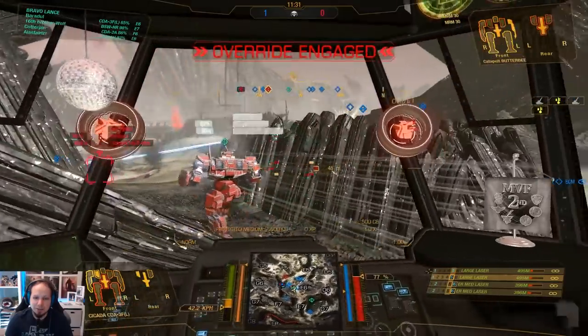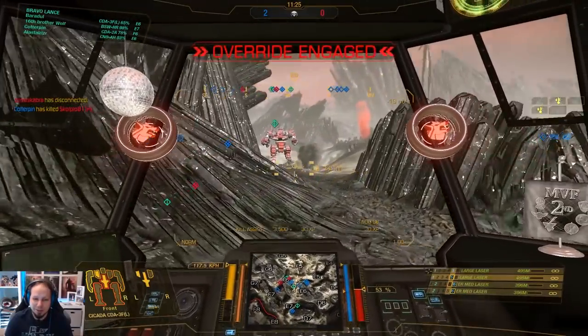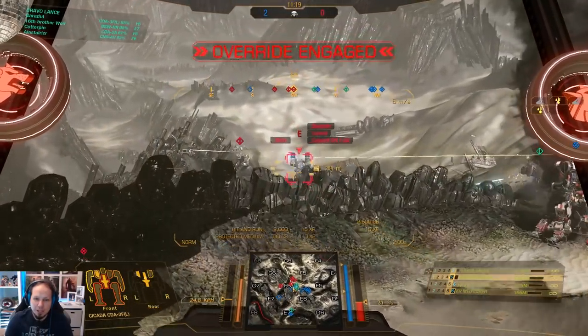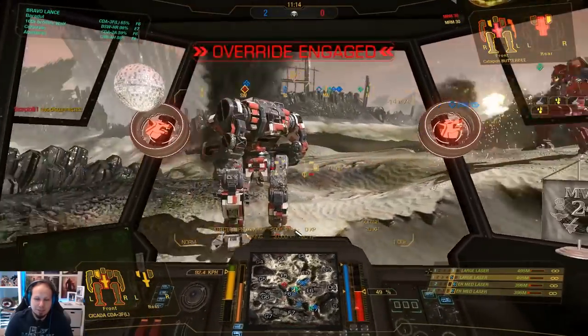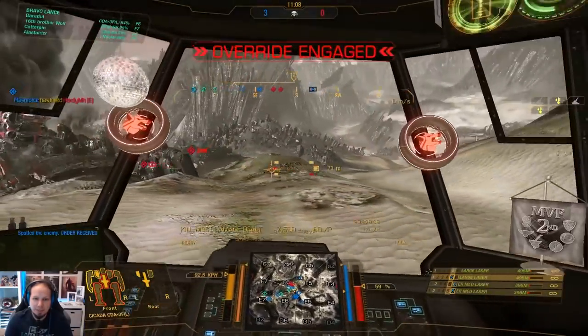I'm just staying in the second line right now, I don't want any of this. There's a light mech going down. See how easy it is when they have the low ground — you can take the kills in no time, with ease. Guy got some damage in there. Let's push forward. Grab the kill. That's good.